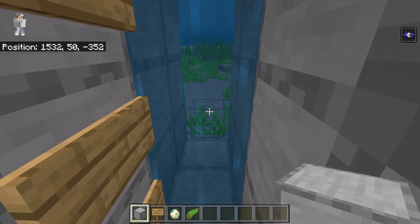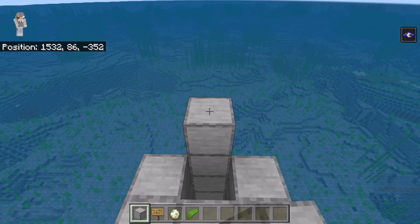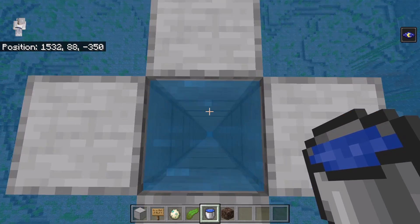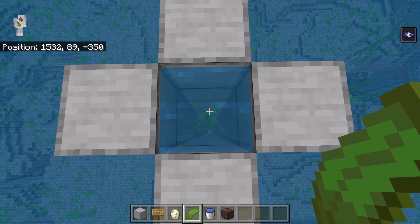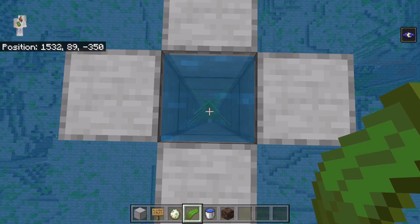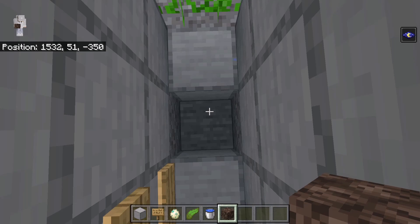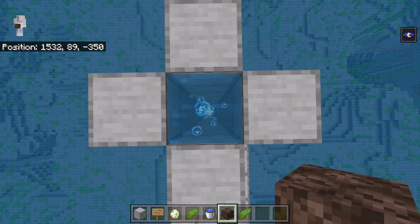The next step is to go up to the top of the farm. After you are up here, place 4 blocks at each of these spots. The next step is to place water over here. Now go down here, then place kelp from here all the way to the top of this farm. By placing that kelp, all the water in that column will be turned into water source blocks, which will allow the bubble column to flow all the way up. After you are done placing that kelp, go down here and break the bottom kelp — that should cause all the kelp to break. Then break this block, and place soul sand at this spot. That should create a bubble column that flows all the way up.